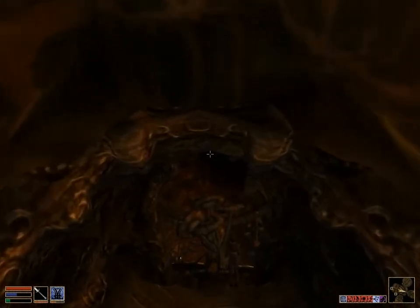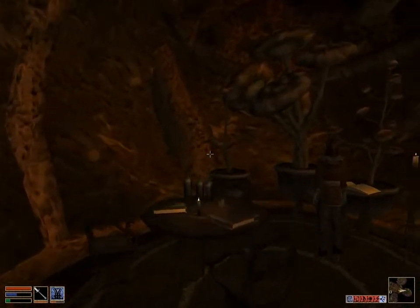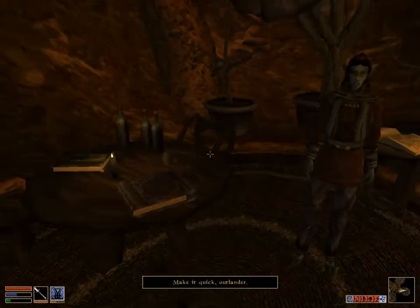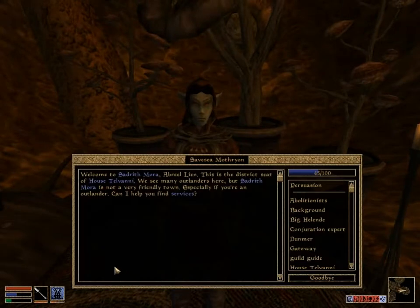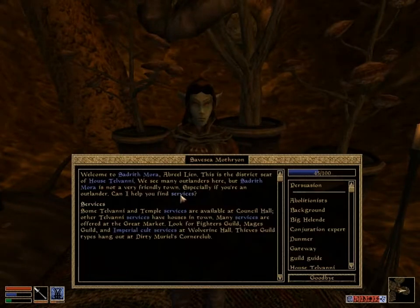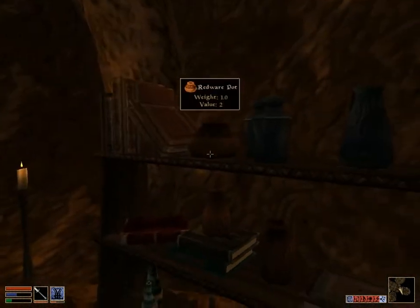Let's see what's in here. Come on, come on — there we go. Make it quick, Outlander. Services. Looking for Niloth. Alright, he's not here.